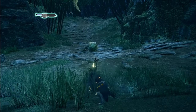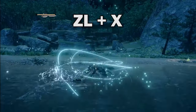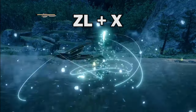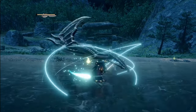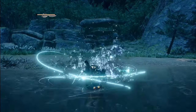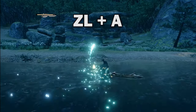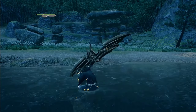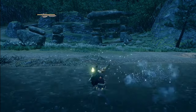Now moving on to Wirebug attacks. ZL plus X is Invincible Gambit — this has you hurling forward with your axe, allowing you to power through monster attacks. However, despite the name, you still take damage, so use with caution. ZL plus A lunges you forward and restores some Sword Gauge. Your Sword Gauge will also not deplete for a short amount of time. This move is really abusable, so you may as well take advantage of it.